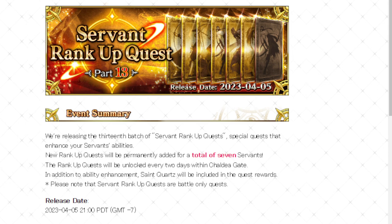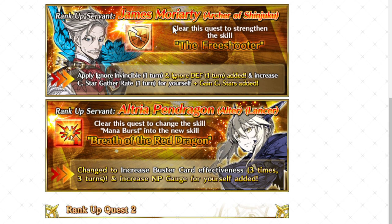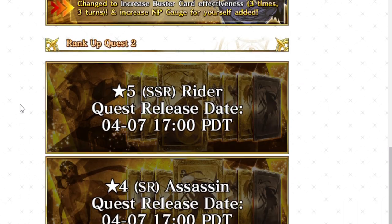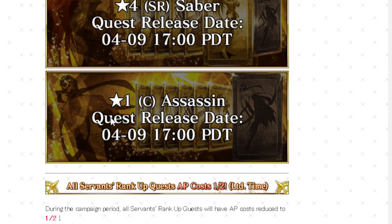This is the Servant Rank-Up Quest Part 13, and it's funny because they're actually doing it in reverse order. Basically, seven Servants are getting Rank-Up Quests, and of those seven, six of them are going to be featured on banners. The first two are Moriarty and Lancer Alter. Then on day two, that's going to be Quetz and Yan. And then on the final day, it will be Vlad, Rama, and Gojiro.